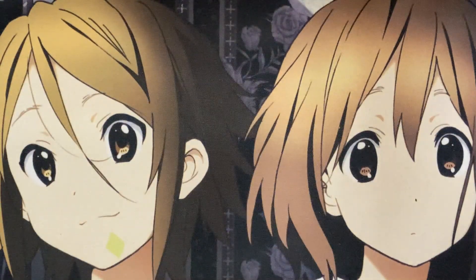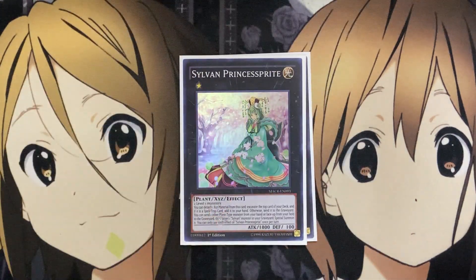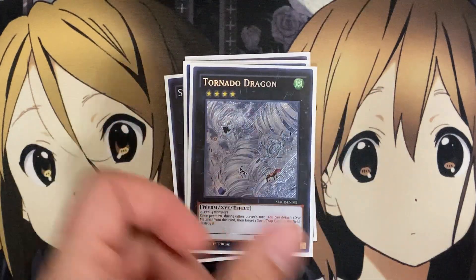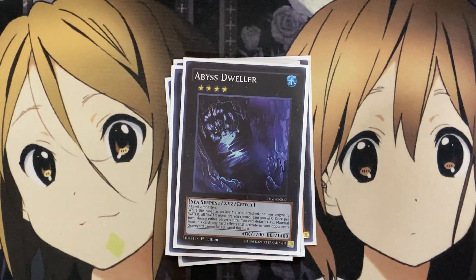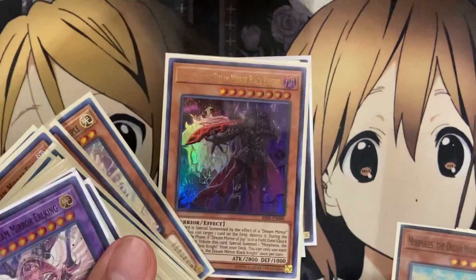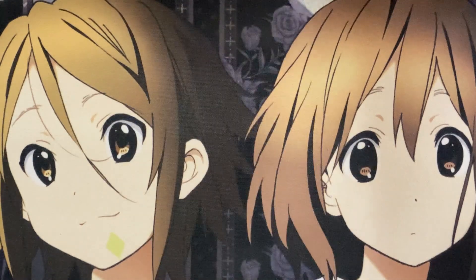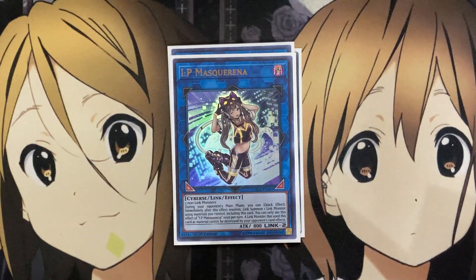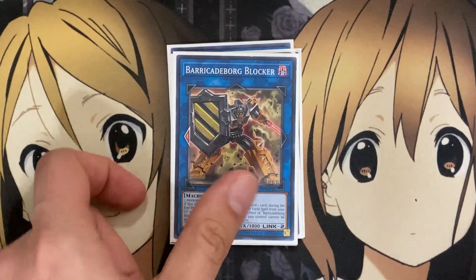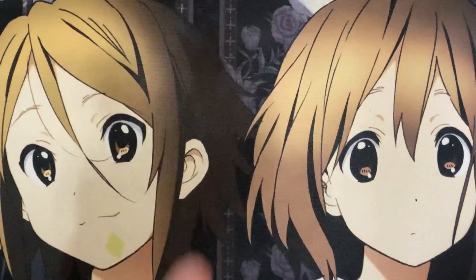For the rest of the extra deck, most of the time the fusions are all I really go into. But for Xyz plays, I run one Slacker Magician, one Sylvan Princess Sprite for rank one plays with the level one monsters, one Baguska, one Tornado Dragon, and one Abyss Dweller for rank four plays. I don't run any higher level monsters because I really don't like going into rank eights when I already have these powerhouses on the field. For Link Monsters, I run one Nightmare Cerberus, one Nightmare Phoenix, one IP Masquerena, one Cross Sheep, one Barricade Board Blocker — especially useful with all the different field spells — and one Nightmare Unicorn.